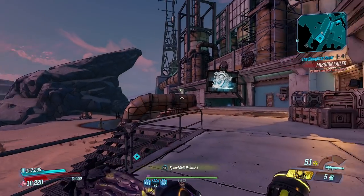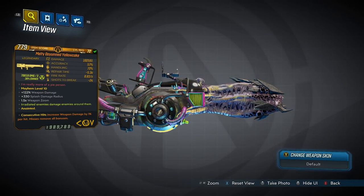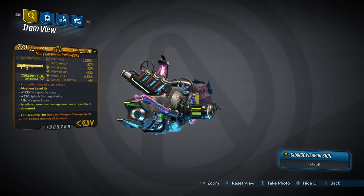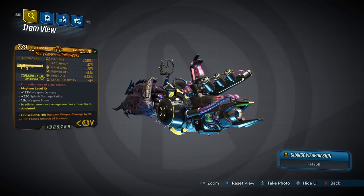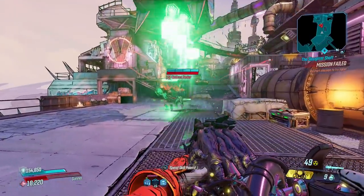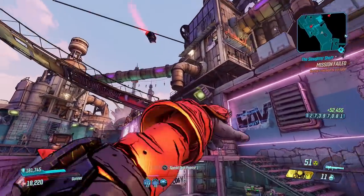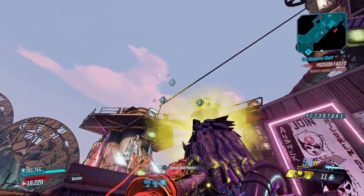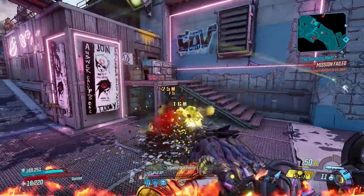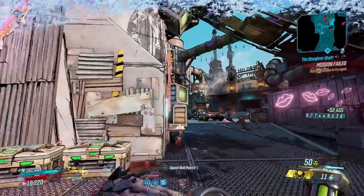It must be someone's birthday because it's time for Yellow Cake, a weapon exclusive to the Cartel event which can be activated at any time from the main menu. You can get one from Joey Ultraviolet and his under-bosses, but also from Fish Slap and Tyrone Smallums. The Yellow Cake only ever comes in radiation, but that's okay because that's the best all-round element. It deals extremely high damage with equally high splash damage radius and only consumes one bullet per shot. You can even get a times-two variant, which is definitely best thanks to its low ammo consumption.